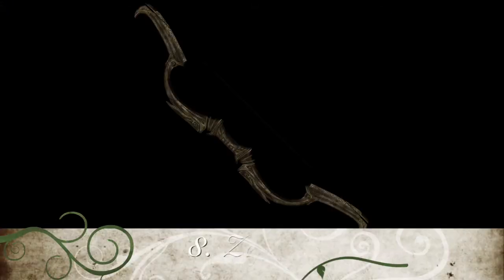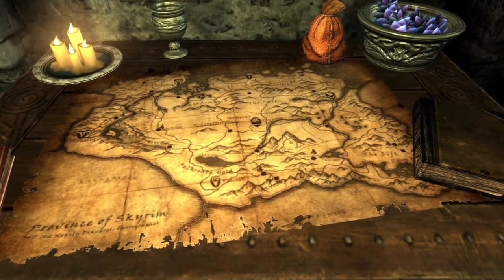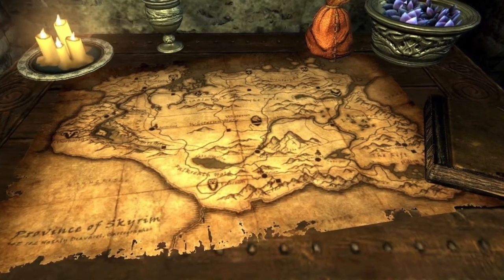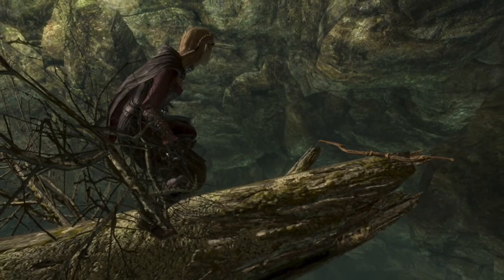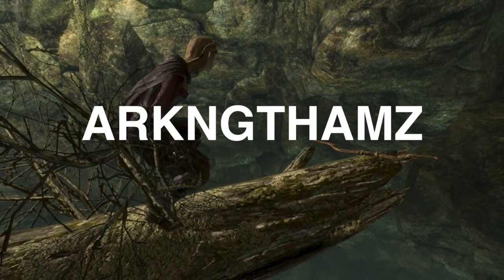For number 8 I have Zephyr. This is a unique Dwarven bow that belonged to the adventurer Katria and can be obtained during the quest added with the Dawnguard DLC, Lost to the Ages. It has a base damage of 14 but also reloads 30% faster than other bows, making it do more damage per second than any archery weapon in the game. It can be found hanging precariously on a log in the Dwemer ruins of Arkngthamz.